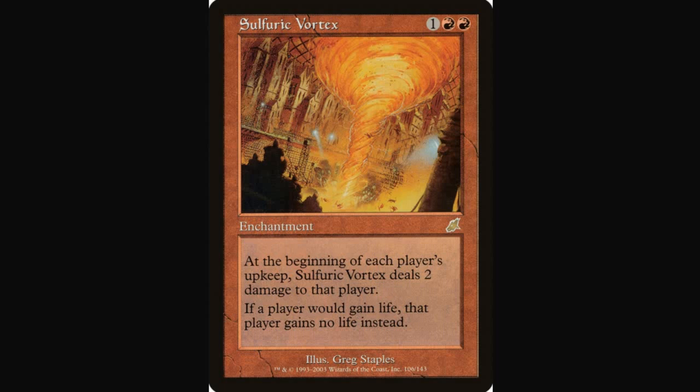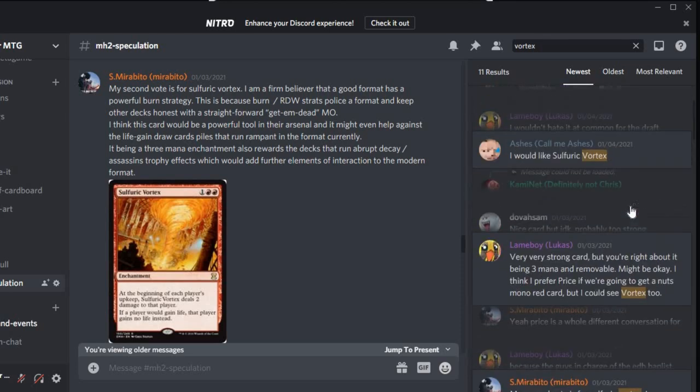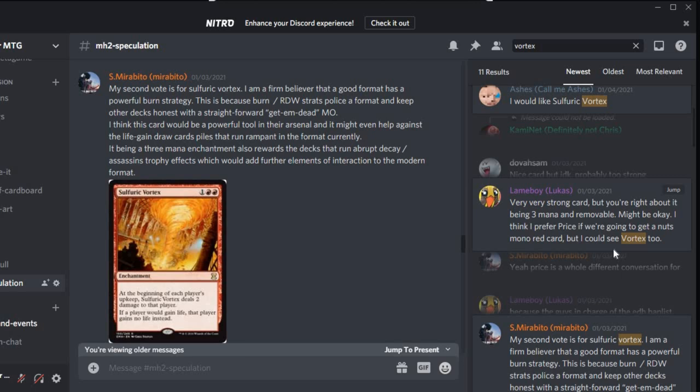Another card to look at is Sulfuric Vortex. It is a three-mana enchantment — one generic, two red. At the beginning of each player's upkeep, Sulfuric Vortex deals two damage to that player. If a player would gain life, that player gains no life instead. Discord member S. Mirabito makes the case, and Lame Boy and Ashes are also on the Sulfuric Vortex train. Mirabito says he's a firm believer that a good format has a powerful burn strategy — big agreement from myself here. The absence of burn in the recent past in Modern has been very disturbing.